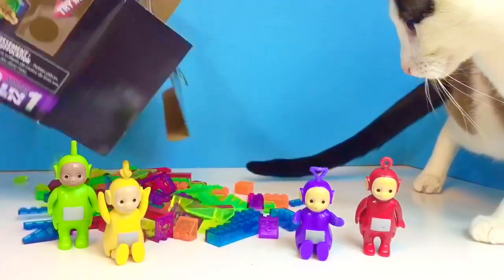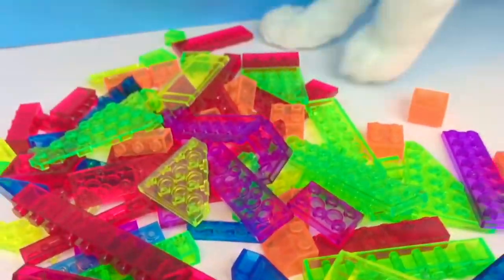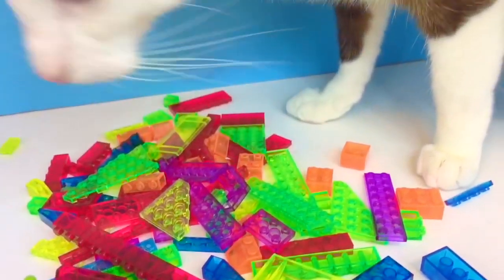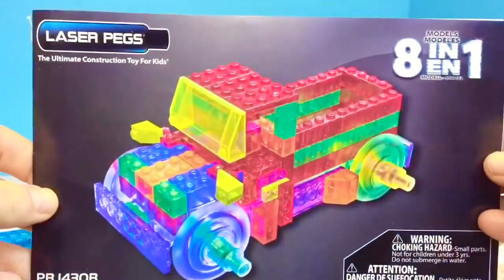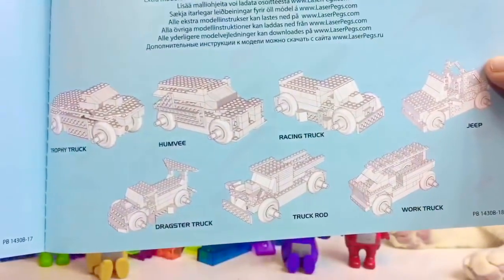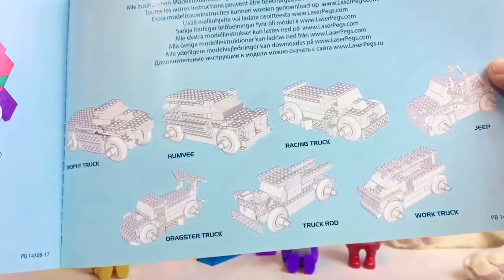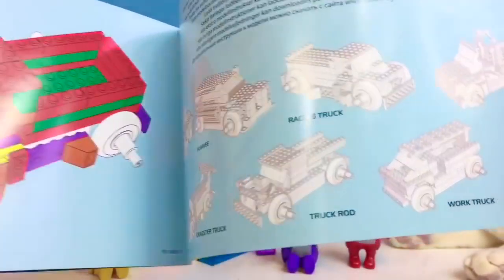Let's dump all of our pieces out and begin building our truck. I see yellow, blue, purple, green, red and orange pieces. It comes with an instruction booklet. We're gonna make this truck today. Here's an example of all of the different vehicles you can create on your own — a racing truck, a jeep — but today we're gonna do just the basic truck.